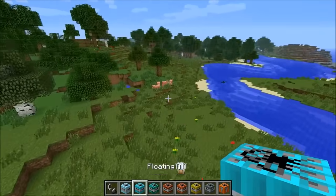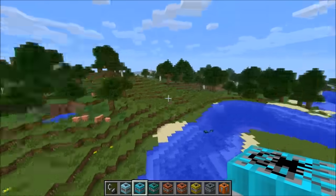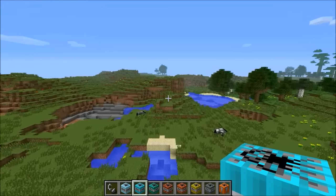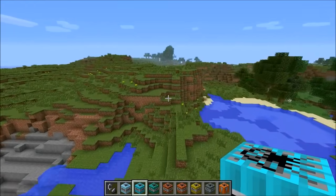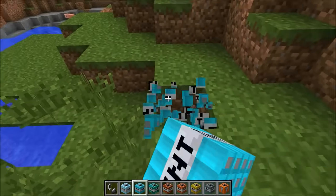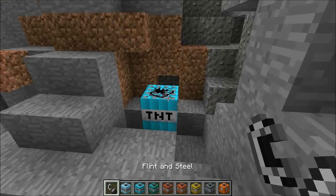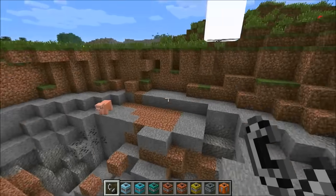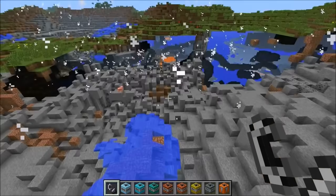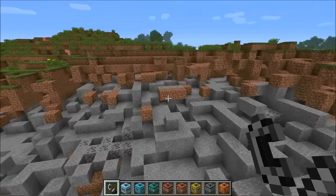This one is the floating TNT — it rises into the air and then explodes. I'm trying to find a good spot to use it. I'm going to put it at the bottom of this small mountain. It's going to rise into the air and explode — look at it going up! I hope the pig survives. Yeah, that was a nice explosion — pretty big. It really destroyed the land.